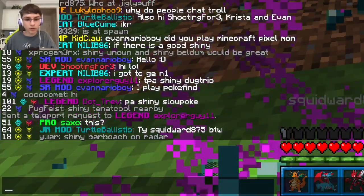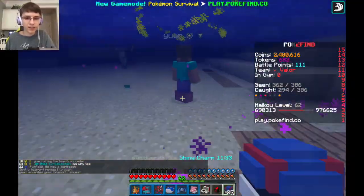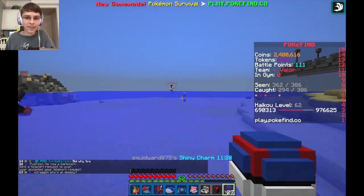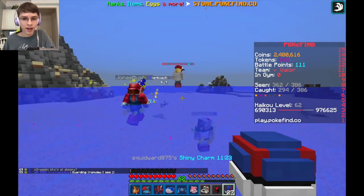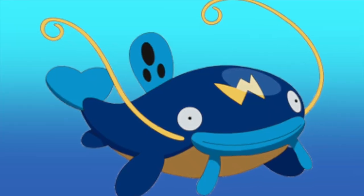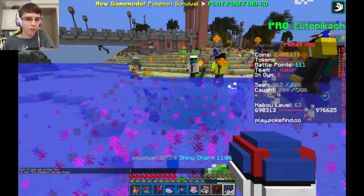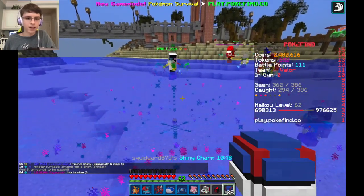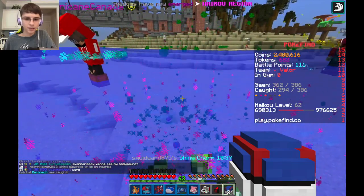We got a Dugtrio, and shiny Barboach! We need that — forget the Dugtrio. We can just evolve our Diglett if we need to. I want this Barboach. Oh yes, that looks good. There it is — please don't disappear for me. It's level nine. What does Barboach evolve into again? This is probably one of the best shinies so far. The shiny Jigglypuff has five minutes left — got to catch this Barboach though. Got it!